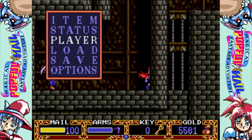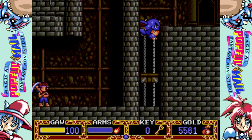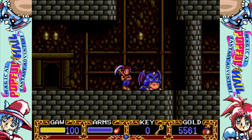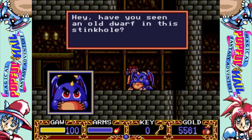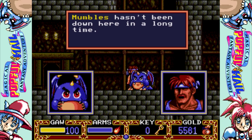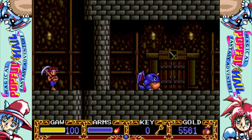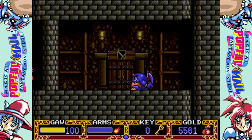We also have Gaw as a playable character, which he has the highest jump of all three. Have you seen an old dwarf in this stink hole? Mumbles hasn't been down here in a long time. Try the sanctuary at the top of the mine. Okay, now we know what to do. Gaw's trade-off seems to be that he's a little slower walking.